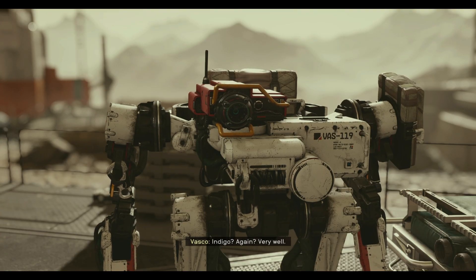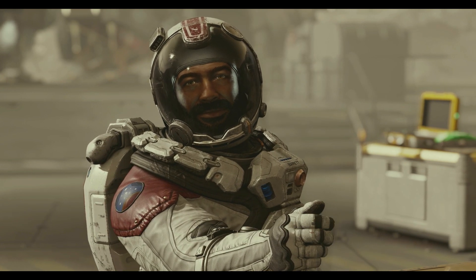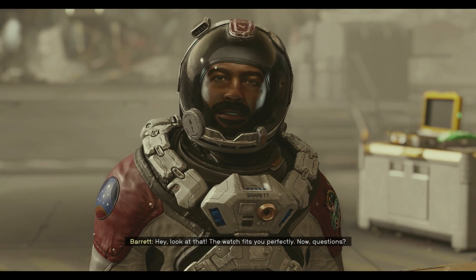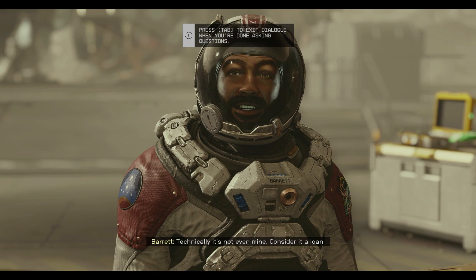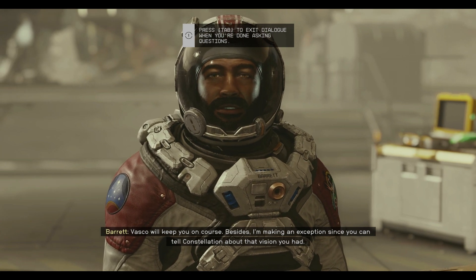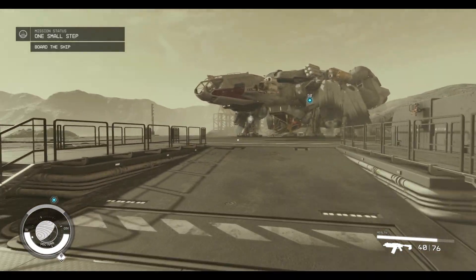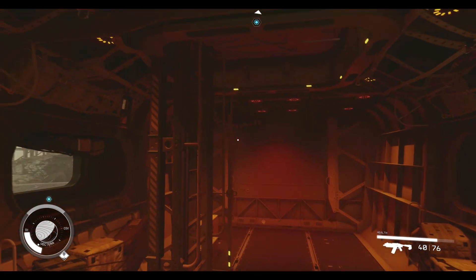I get to keep Vasco the robot companion and receive a watch. Interestingly, if you buy the collector's edition of the game you get a real-world replica of this watch — though it's around $300, it's not touchscreen and very limited in functionality. I wonder if it interacts with the game at all. Now I'm headed off to my new ship with my new robot buddy.